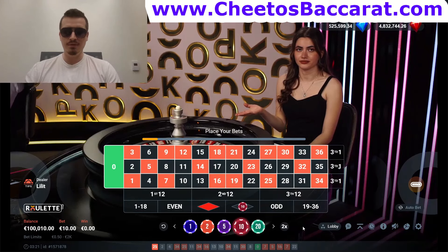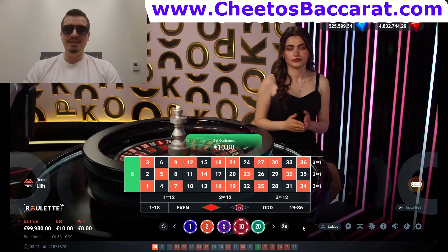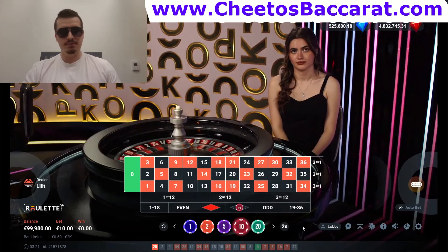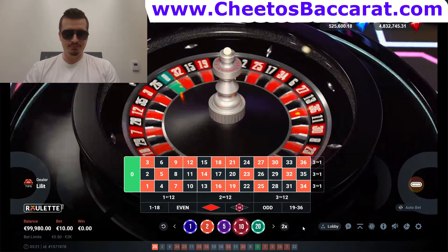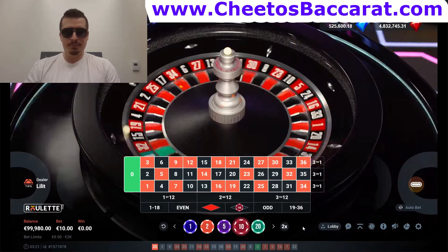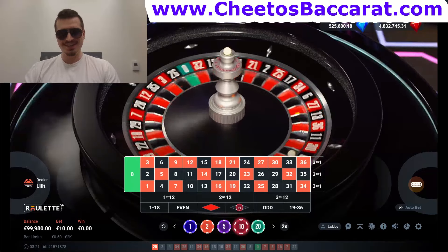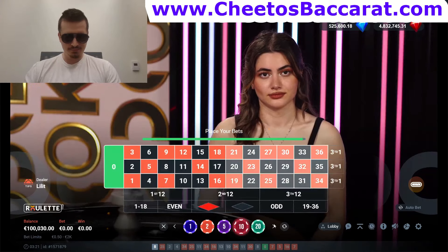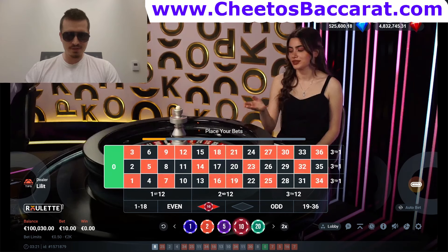I win my first bet, so I repeat the sequence and go on black. If I had lost, I would have bet $20. So double the bet each time you lose, and when you win, repeat the sequence — pretty straightforward. Another win, doing pretty good! Second win in a row. You can see the numbers right below.